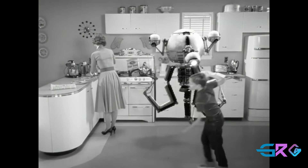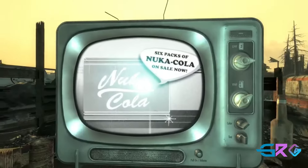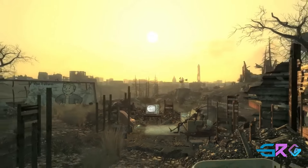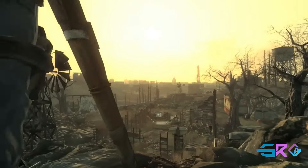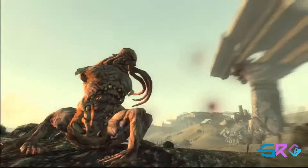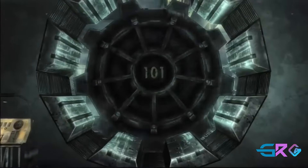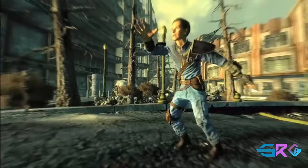Continuing our journey through the Fallout series, we arrive at Fallout 3, set in the year 2277. This entry marks a major shift in the series, transitioning the gameplay to a fully 3D open-world format while maintaining the beloved post-apocalyptic setting and deep, immersive narrative. Fallout 3 is set in the Capital Wasteland, which includes the remains of Washington D.C. As the Lone Wanderer, you emerge from Vault 101 on your 19th birthday to find your missing father, a scientist who has left the safety of the vault. Your search for him takes you across the Capital Wasteland, where you encounter a world teeming with danger, mystery, and history. The game offers players a vast open world to explore, with landmarks such as the Washington Monument, the Capitol Building, and the Jefferson Memorial reimagined within the Fallout universe. Along the way, you'll encounter a wide range of factions, from the Brotherhood of Steel and the Enclave to the Outcasts and the Talon Company.